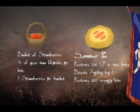Summer pies also boost your agility level by five and restore 20% run energy per bite. Strawberries are also very low weight — there are five in each basket and each one heals seven percent of your maximum life points. Both are very good choices. There are also saradomin brews, though they're expensive, and watermelons which are also fairly good choices.